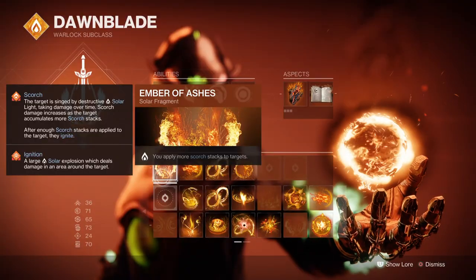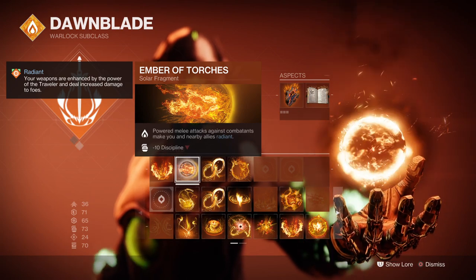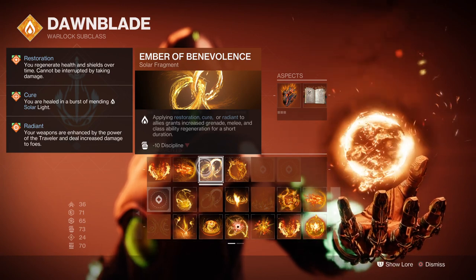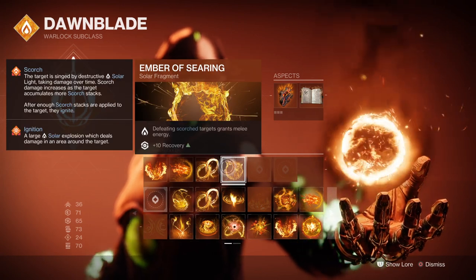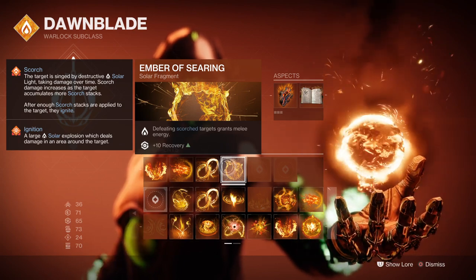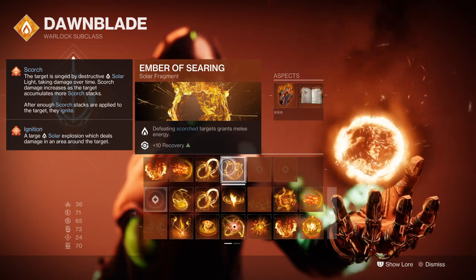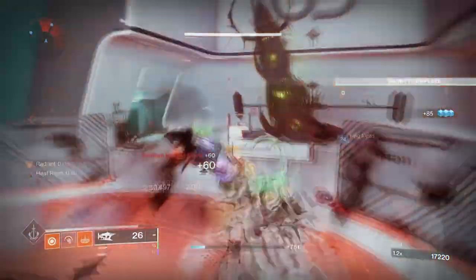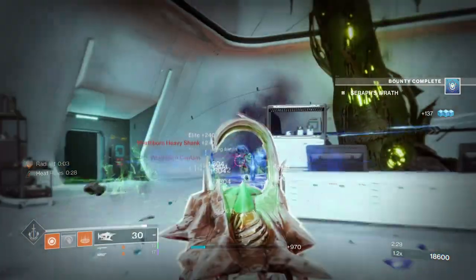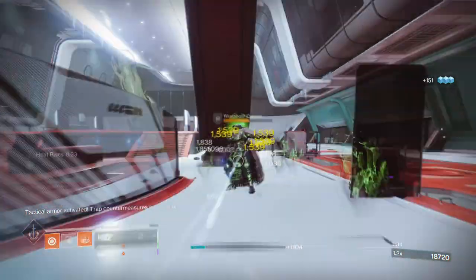Fragments such as Ember of Ashes which provides more Scorch stacks, Ember of Torches which provides us with Radiant when we activate our charged melee, Ember of Benevolence which provides class ability and grenade and melee energy when we make others Radiant, and Ember of Searing which provides melee energy when defeating a Scorched target, are all very useful towards enhancing the strength of the build. As Osteo has the effect of an overloaded magazine when spreading its effects to others, and Radiant can be procced multiple times, you can take out much bigger enemies with fewer shots and even use it as a DPS weapon against bosses at times.